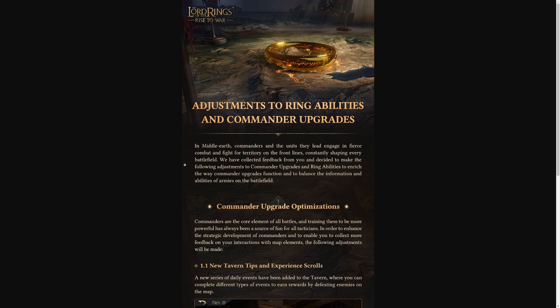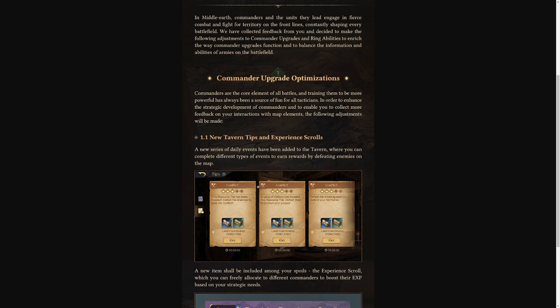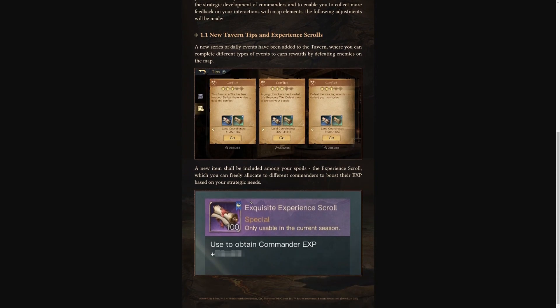We also have adjustments to ring abilities and commander upgrades. Commanders are the core element of all battles, and training them is a source of fun. New tavern tips and experience scrolls are coming — a new series of daily events have been added to the tavern where you can complete different types of events to earn rewards by defeating enemies on the map. A new item called the experience scroll will be included among your spoils, which you can freely allocate to different commanders to boost their experience based on strategic needs. I'm not sure if this is just for season seven or all seasons, but we're going to be getting experience scrolls.